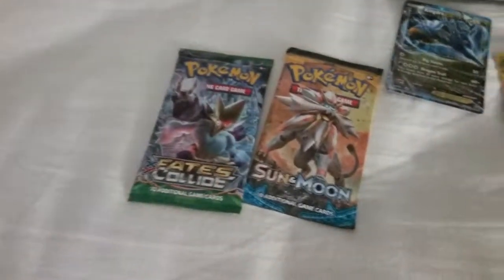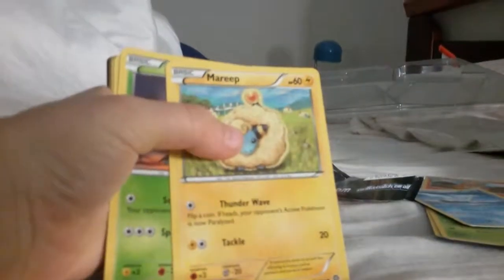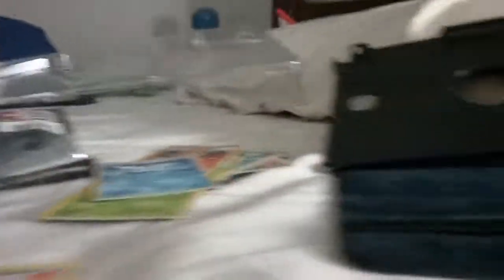Now I think we should open Steam Siege. I'll be back when I've opened it. So we've got a Marowak, a Mantine, a Mareep, a Yanma, a Cinccino, and an Exeggcute. We've got a Flabébé and a Driflim, and then a trainer card. Unfortunately we've got nothing great from that pack. I can't believe we got a Raticate BREAK already.